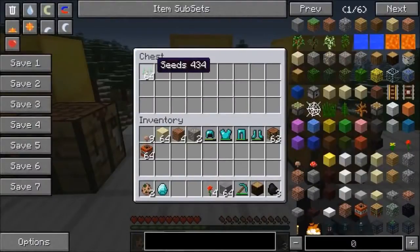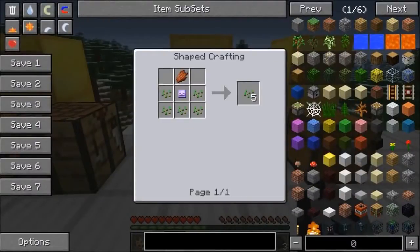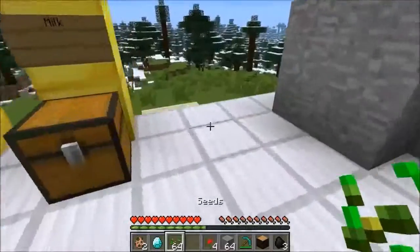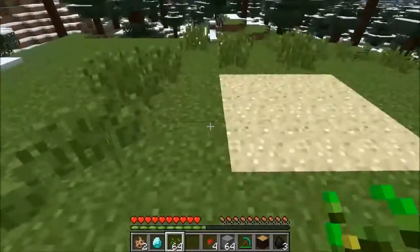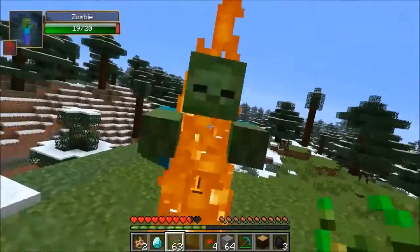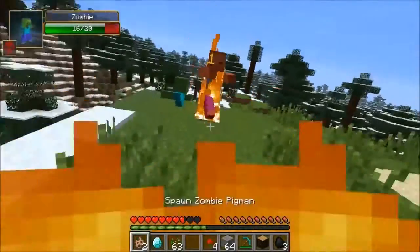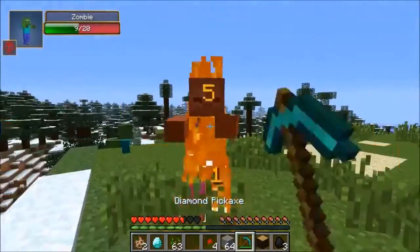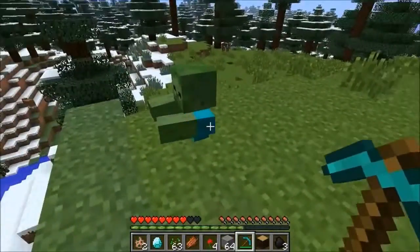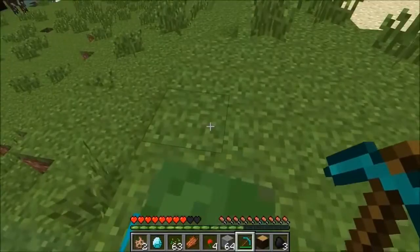The next one is troll seeds, which sounds weird but is actually cool. To make it, you need a bunch of seeds, a Troll Soul, and rotten flesh. When you plant it and it grows, you get a surprise — it actually spawns a zombie. I almost walked right into it myself. It's a bit buggy right now since there seems to be a duplicate that doesn't really exist, but when you re-log the extra one disappears.